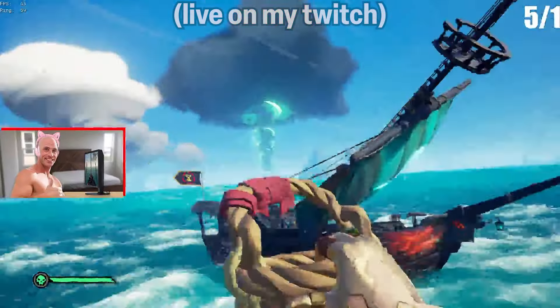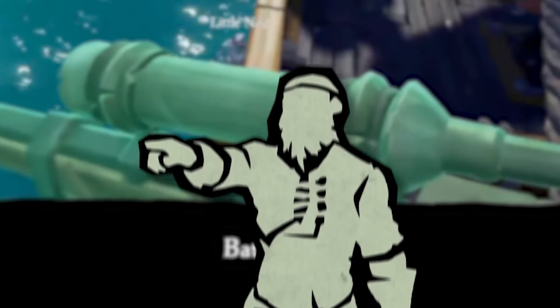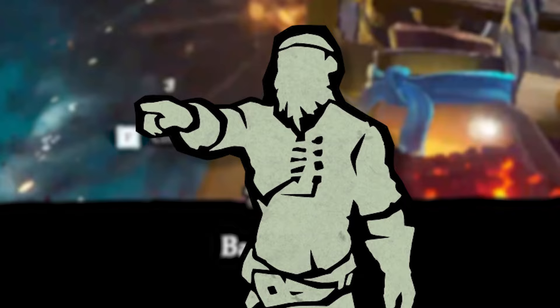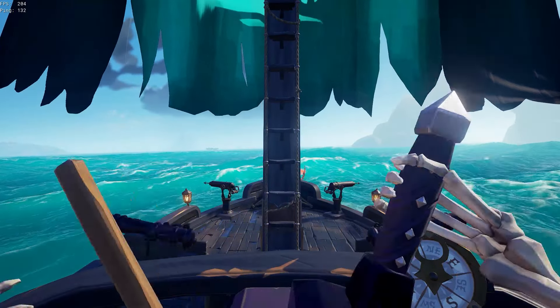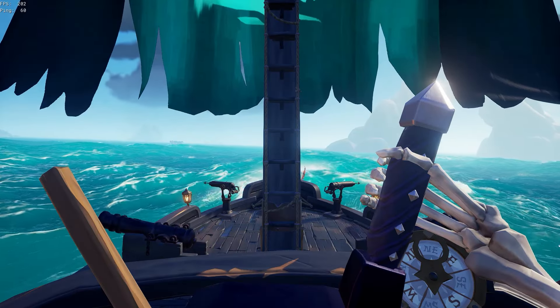Being harpooned off your boat and then killed by your enemy is always an annoyance, especially when you're trying to back out of the fight to repair. But there's actually one place where you can't get harpooned and you could use this to your advantage. Holding onto the wheel while steering keeps you from being harpooned off your boat if you're above deck. So if you need to maneuver out of the fight, keep your hands on the wheel.